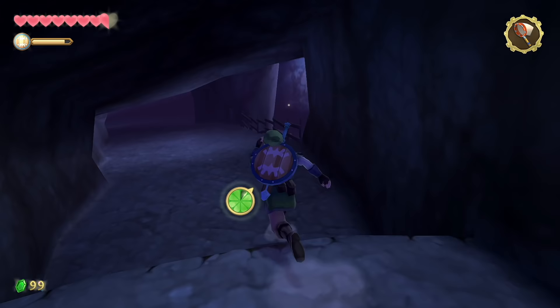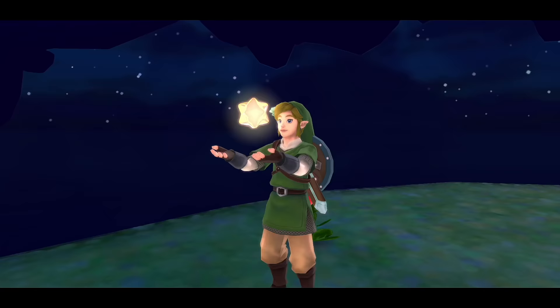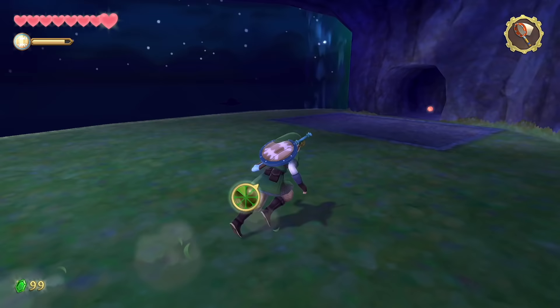Make your way to the very end of the waterfall cave. As soon as you exit, you'll find another gratitude crystal right outside. Then head down the same pathway where your bird was being locked up, and you'll find one more gratitude crystal there.